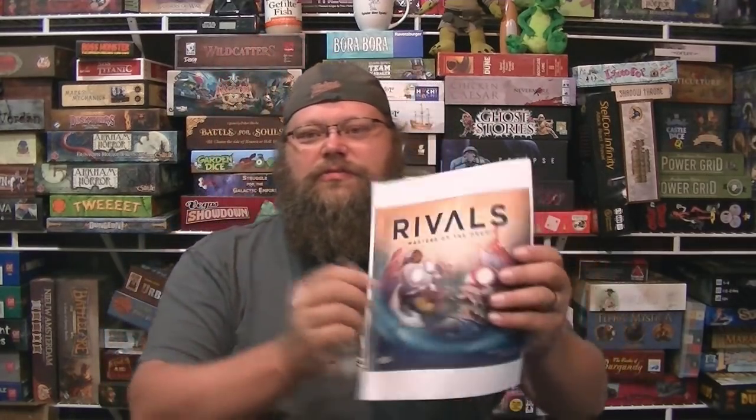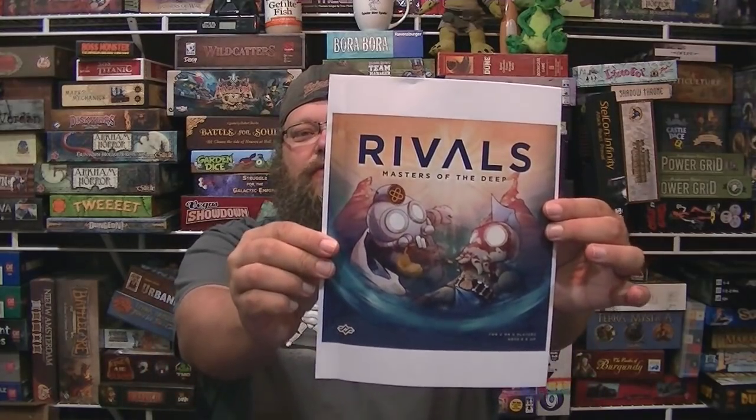Hey everybody, it's me, UndeadViking. I'm here to talk to you about this game. It is called Rivals. Rivals is a tactical miniatures fighting game based on the sea floor, pitting these steampunky cog guys versus these Cthulhu octopus-y nautilus guys. They are doing battle for, well, heaven knows what reason, but they are fighting. And lucky enough, we get to control them and have these wonderful bloody and vicious battles for this little spot of terrain on the ocean floor.